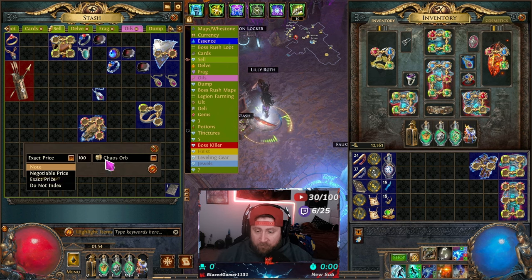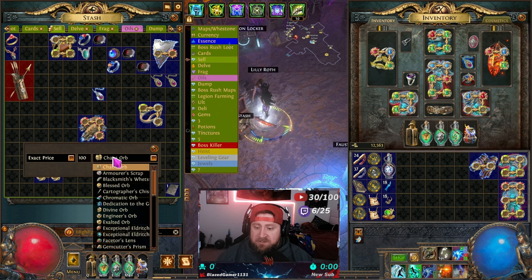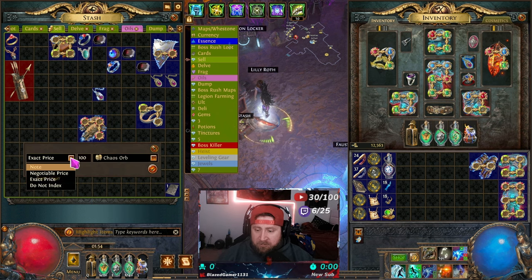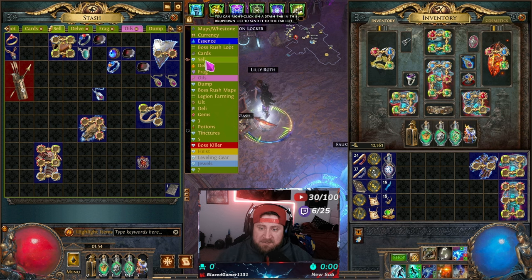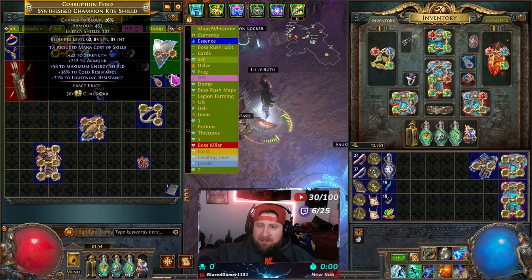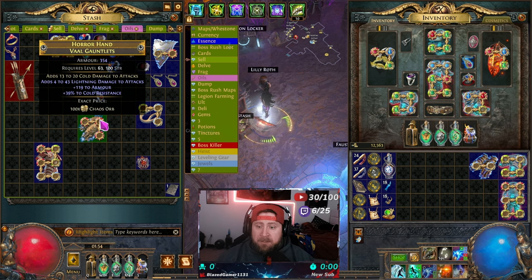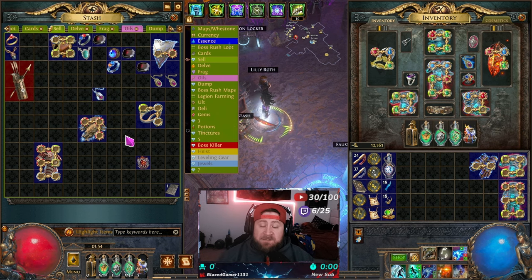You'll be able to list items for whatever currency and price you want. You can make it negotiable, whatever you guys want. Once you get later into the game, you get through the story, you start finding really cool gear and you want to start selling and getting into the market — you need one of these stash tabs to do it.